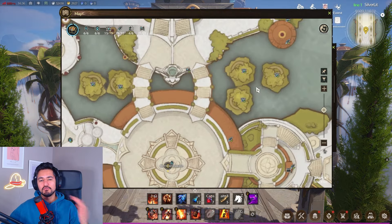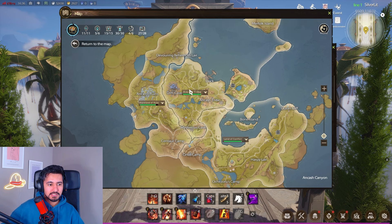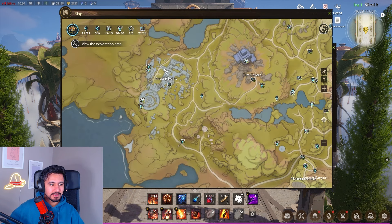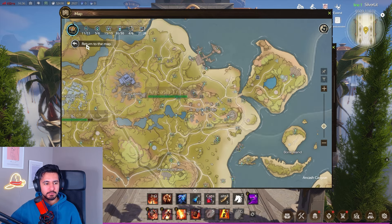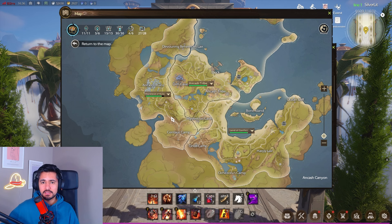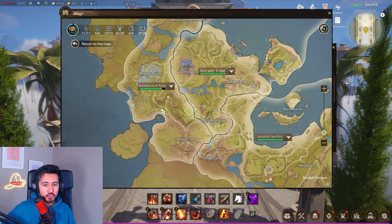Tip number three: explore areas to get rewards, reputation, and use the interactive map. There are several interactive maps available — I'll link one in the video. In the world, for example in Ancash, you can see all reputation unlocked in Ancash and Land of Conflict, but not Wasteland Ruins yet. At the start of the game, Ancash tribe opens first, Land of Conflict opens on the third day, and Wasteland of Ruins after that, so check each day which maps are opening.